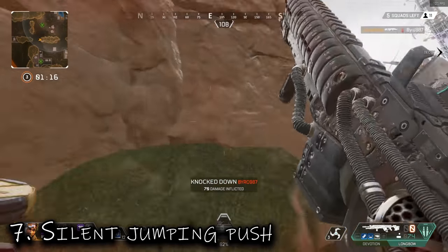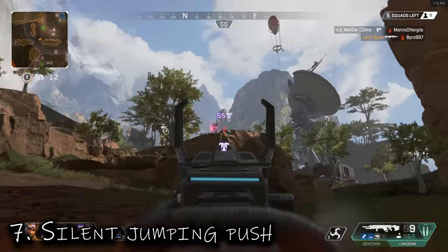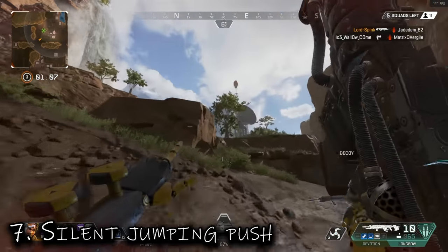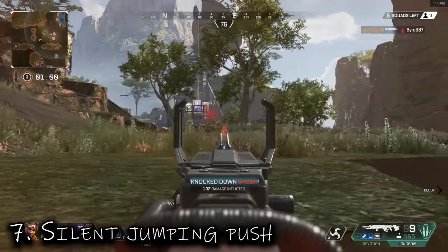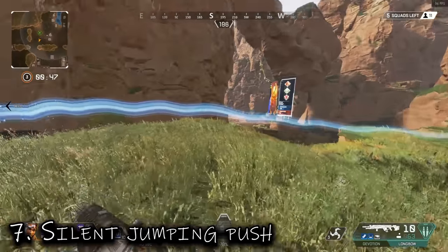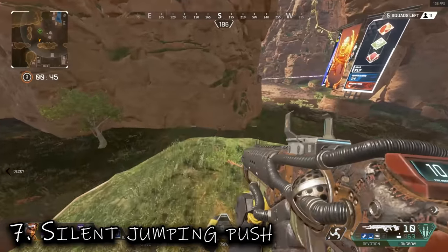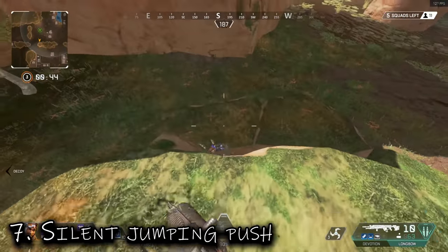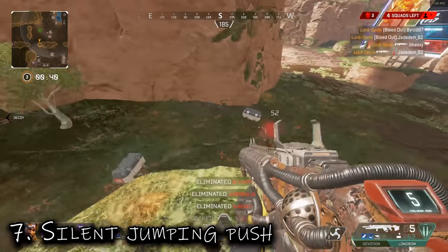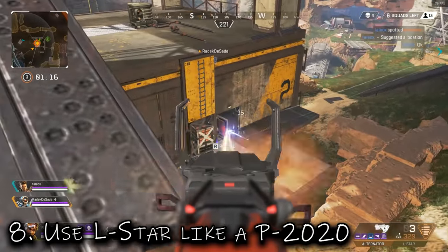Tip seven: silent jumping push. A lot of people probably do this unconsciously because it's one of those common tips you don't realize you do until it's brought to light. When you want to push — say they're doing a revive — jump to minimize the amount of audio reaching them. That minimal audio prevents them from panicking or stopping, and you're able to close the gap without them realizing how quickly you're closing it.